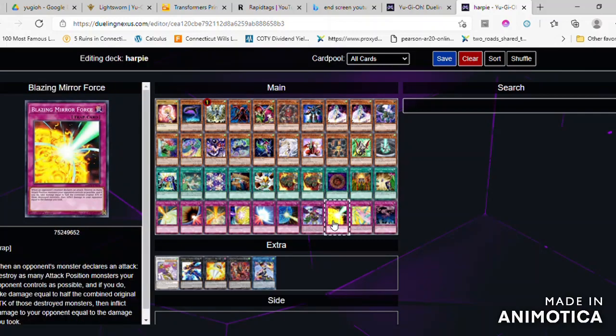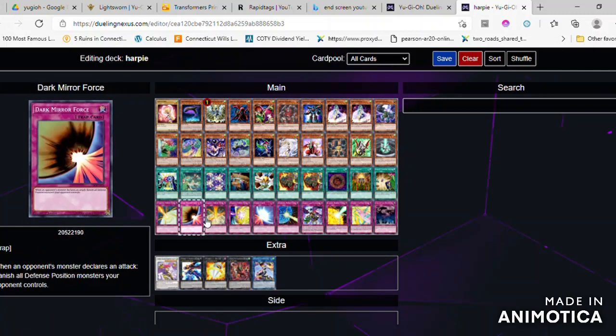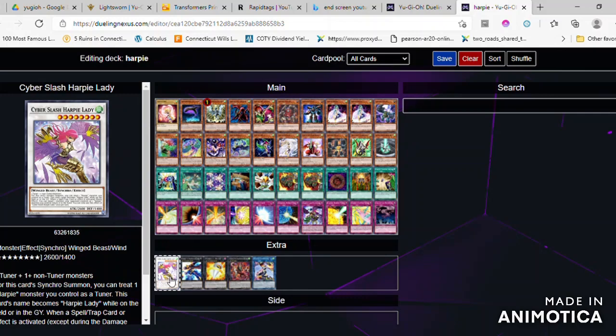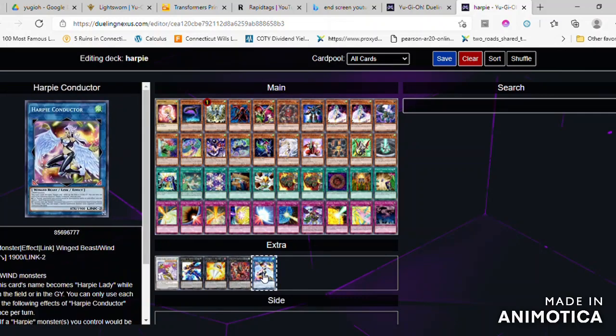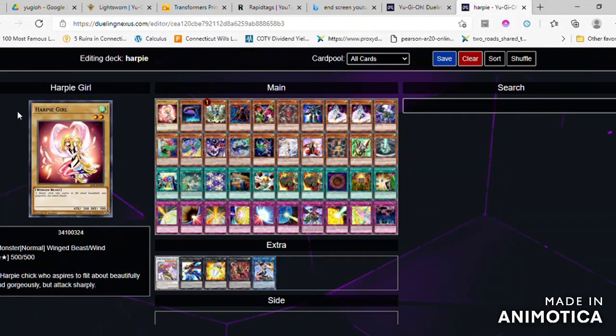You can attack directly with this card at a cost. This card detaches an overlay unit during the end phase. It is a situational card.